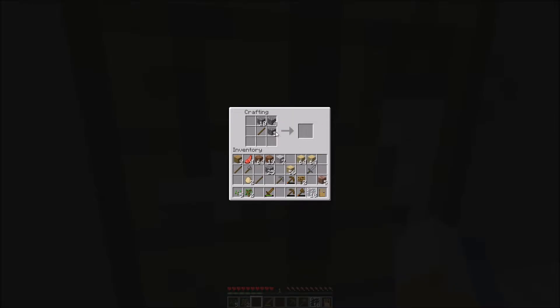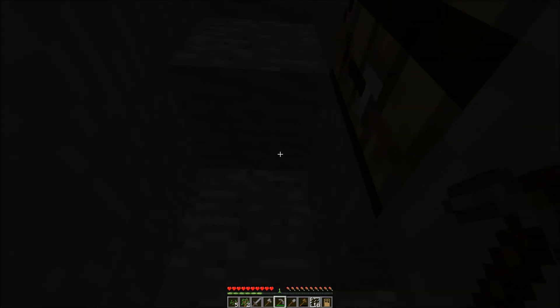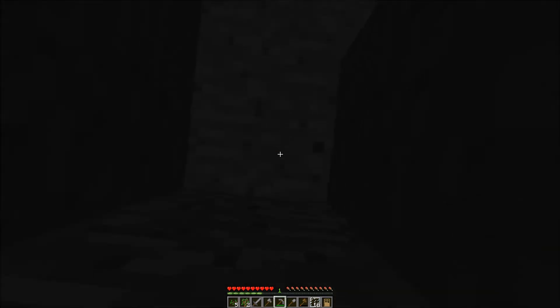We also need a shovel as well. I won't make it all right now — just want to make the stuff I really need. The shovel's made — that's the stone one sorted. Wasn't much stone but that's good. Let's go mining then. There we are — that's one piece, quite a few actually.